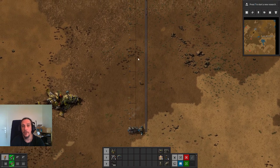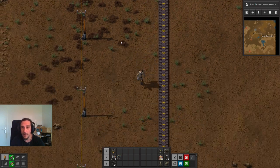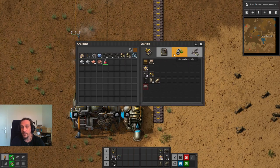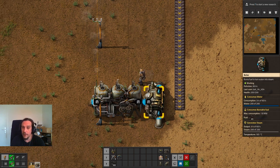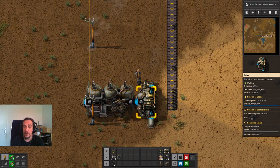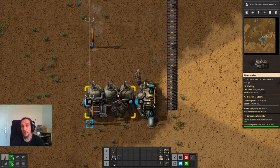Now we see pieces of coal rolling down the belt, and that's going to feed our boiler. This is the first moment we have successfully automated something! I'm going to build up another steam engine, because if you check the stats a boiler produces 60 units of steam per second, and a steam engine has a maximum consumption of 30 units of steam per second. So one boiler can successfully supply two steam engines.